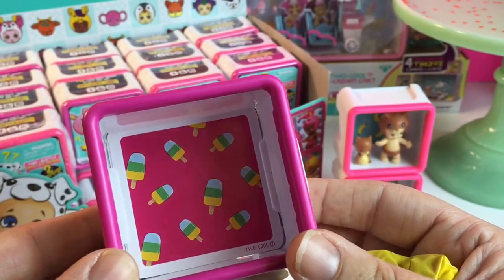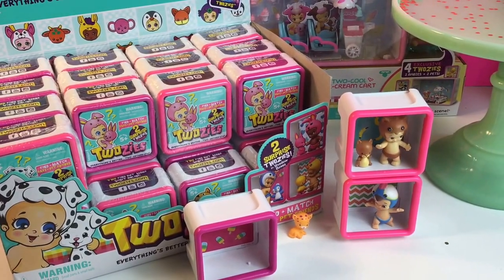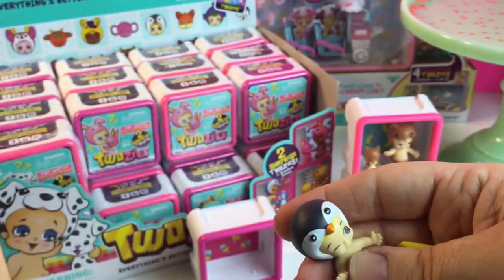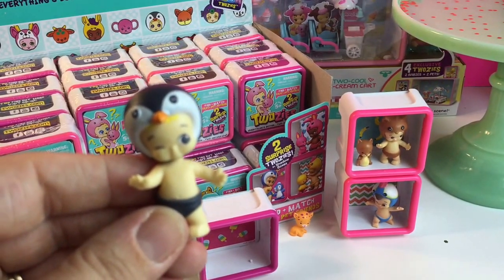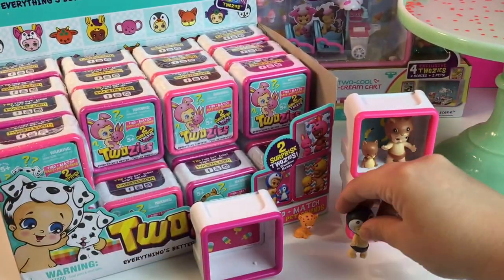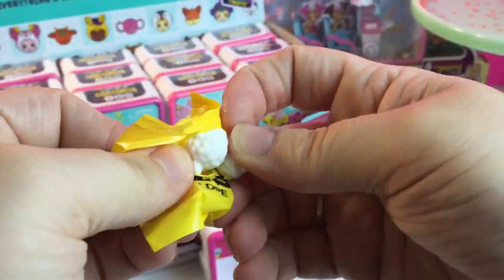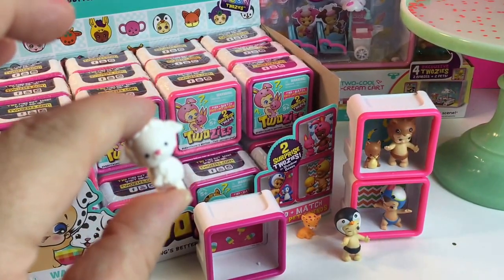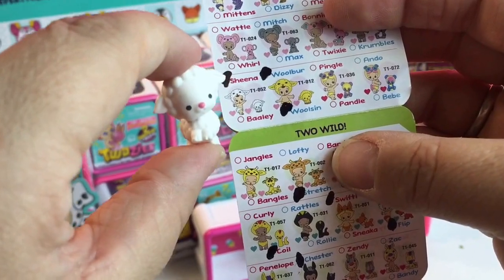Here we have Popsicles — that's a cute background. Let's see who our baby is. We got a penguin and his name is Slippa, little baby Slippa. Let's see if we can make a match. No match, but we got a cute little lamb — that would be in the Two Sweet — and her name is Bailey.